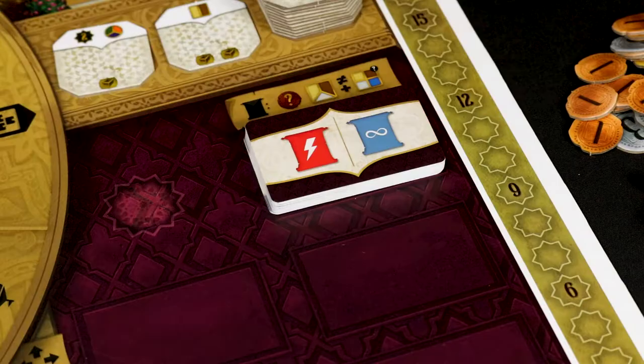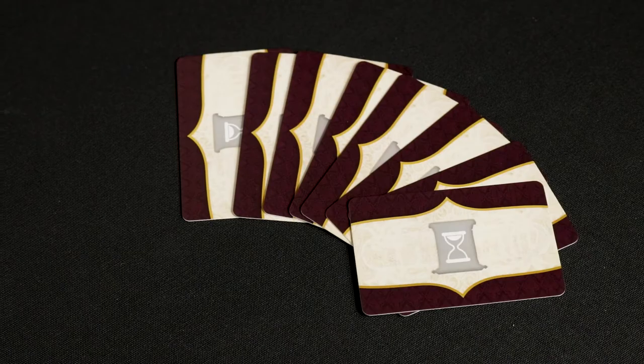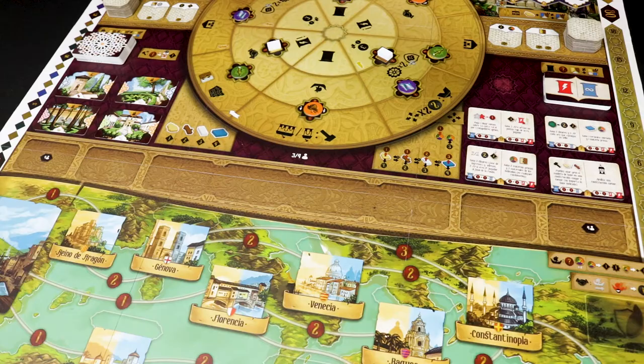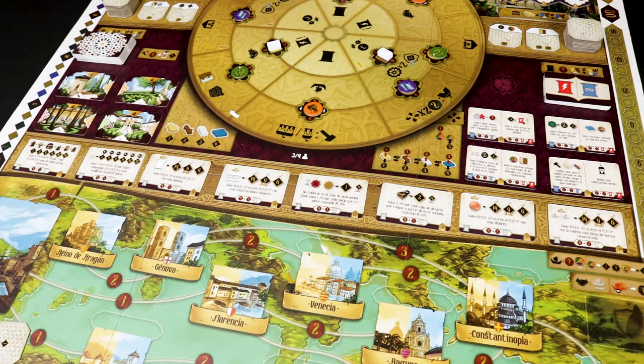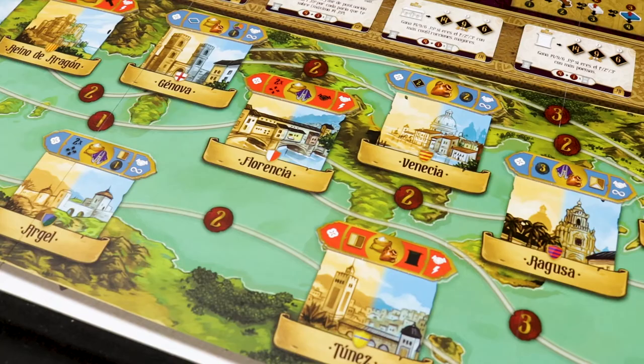Place the minor construction cards in their space to the left of the rondel and draw the first four. Put the minor poem cards in the indicated space and draw the cards corresponding to the number of players. Draw two major poem cards for each player, keeping in mind they must all be of different letters, then place them face up on the board below the rondel, removing the remaining major poem cards from the game.